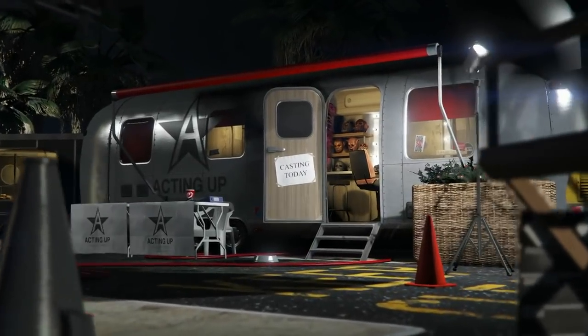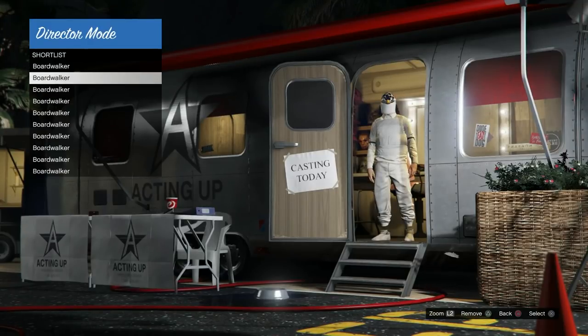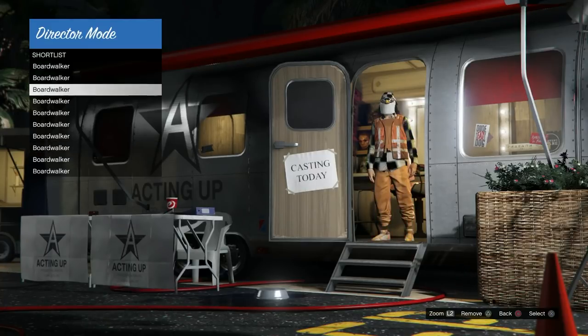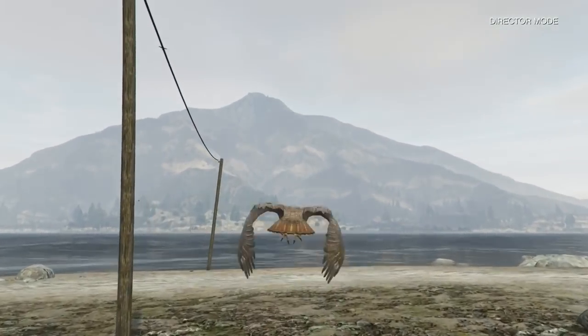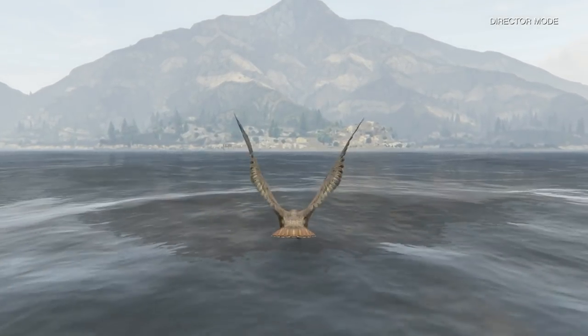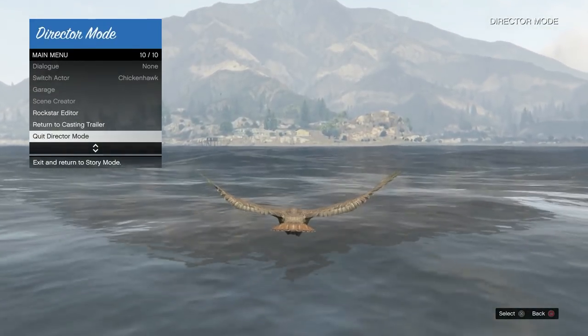Before you do this glitch, go online and make sure you have a default outfit saved — just the black t-shirt and sweatpants with a parachute. On the short list from the modded save I have the black duffel bag on all these outfits, and also a green duffel bag save. It is a two-player glitch — you need a friend to help. Your friend just needs to sit in a job called Truck Off, in the versus section.